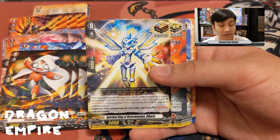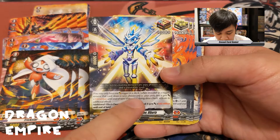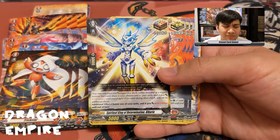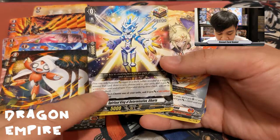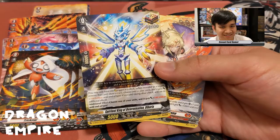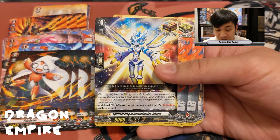You can only have one over trigger in your deck. When you reveal it as a trigger — whether as a damage check or drive check — one of your units gets plus 100 million power, then you remove the card from the game and activate its additional effect: choose one of your units and it gets plus 100 million until end of turn. So two of your units get plus 100 million until end of turn.